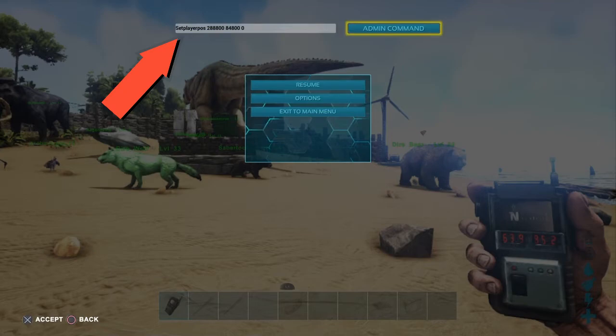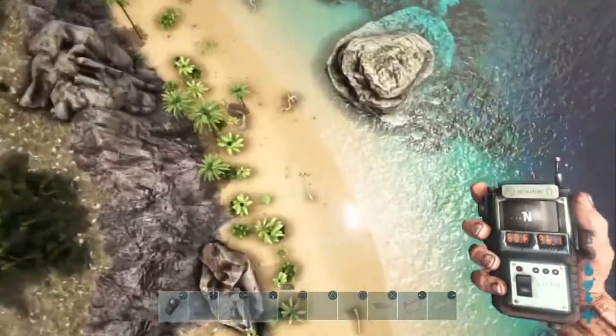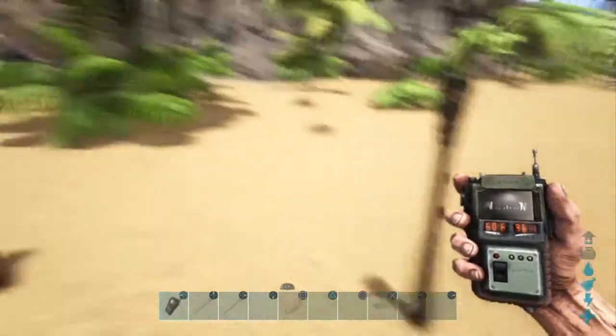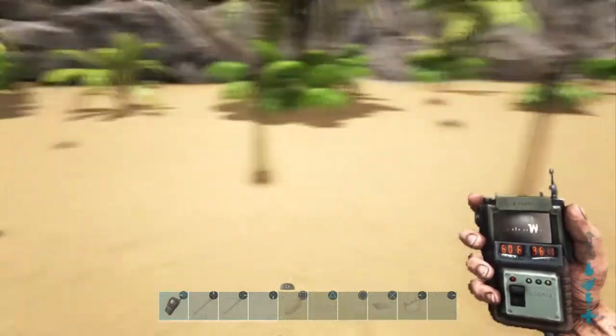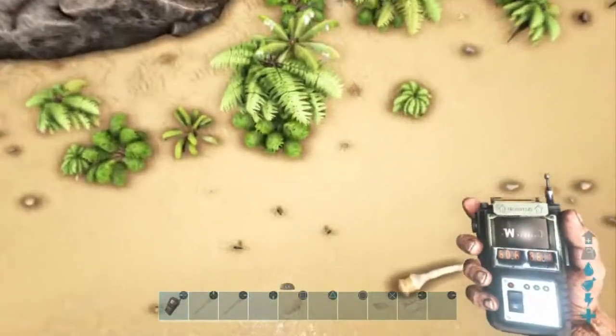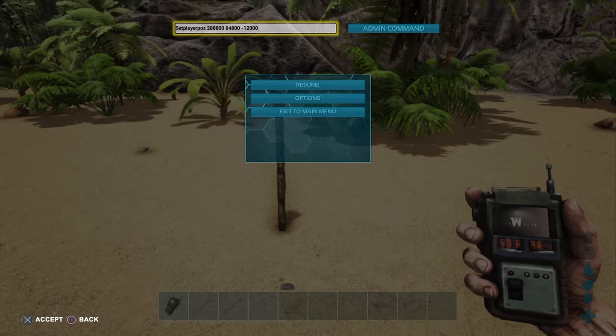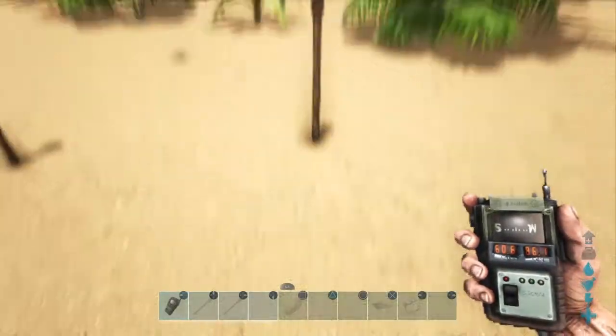That's why I told you to put the God command in. We go ahead and use that command — look, it put us right there! But we're up too high, so let's try adjusting the altitude. We'll change that zero to about minus 12,000 and run the command again. That's better — we'll try minus 14,000.